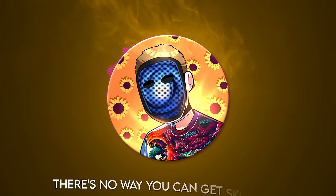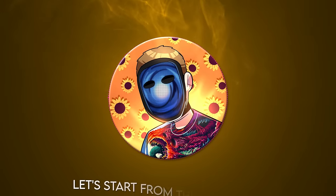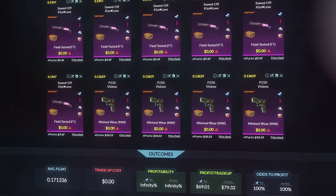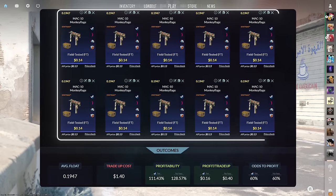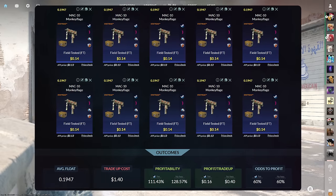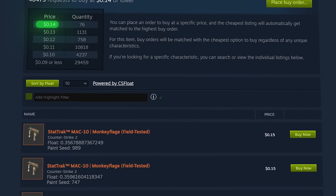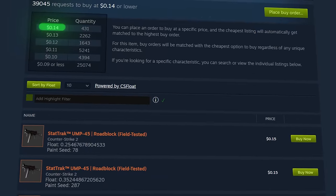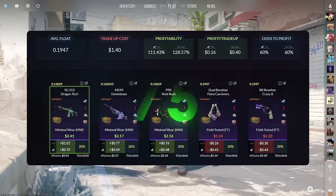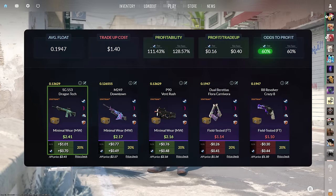I know you're probably thinking there's no way you can get skins for free, but just bear with me because I'm about to blow your mind. Let's start from the beginning. Before we can work our way up to that infinite profitability trade-up, we have to start from the bottom with this trade-up right here. It consists of 10 stat-track field-tested milspec skins from the Recoil Case below a 0.1947 average float. Most of those skins have a buy order price of 14 cents or less, so just set up some buy orders and wait. This leads the trade-up to cost $1.40 total, with a 111.43% profitability after Steam fees and a 60% chance to profit.